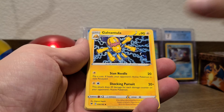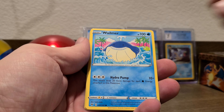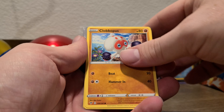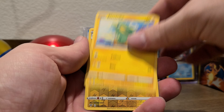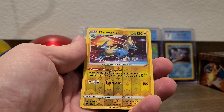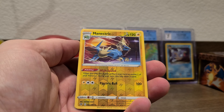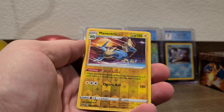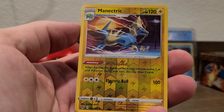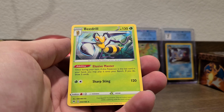Sableye, Galvantula, Drillbur, Wynaut, Cottonee, Clobbopus, Electrode. Oh, there we go — I don't think we've seen this one yet. I've got almost the whole set already, just missing a few of those ultra rares. I don't think I have this one — Manectric! Check that out, how cool is that. And for the rare we got a Beedrill.